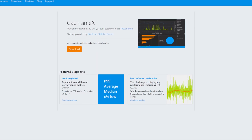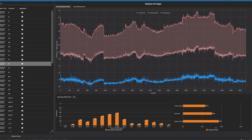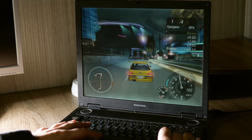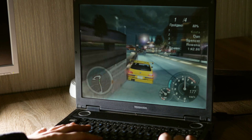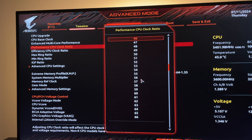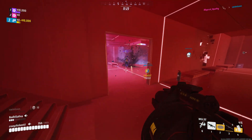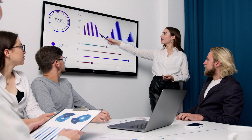For my testing, I used CapFrame X, which allows me to measure both frame rate stats and expected input latency. Since many of these PC tips are meant for lower end systems, I restricted my PC's performance by limiting clock speeds and power draw. You can find the details of how I did this in the video description. Now let's jump into the test results.